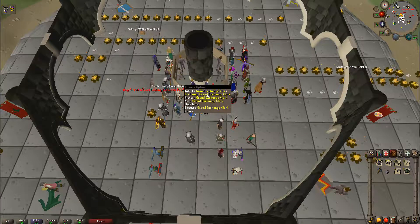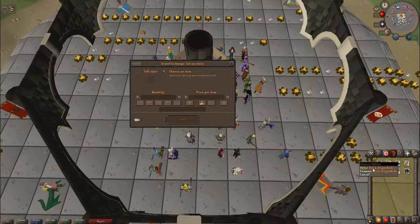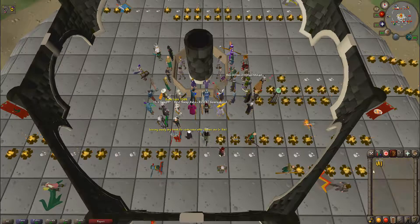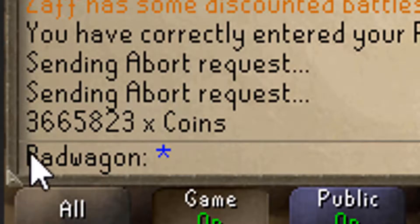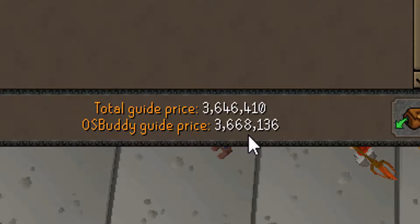I'm going to sell all this in the Grand Exchange and then show you guys exactly how much I was able to get from it. Alright, let's collect this — we have 3.6 mil. We have exactly 3,665,823 coins, which means unsurprisingly that OSBuddy was closer.